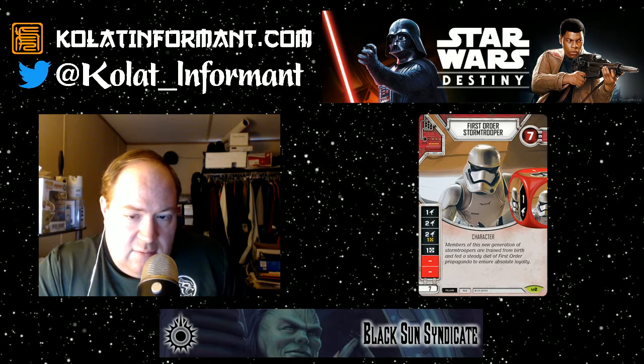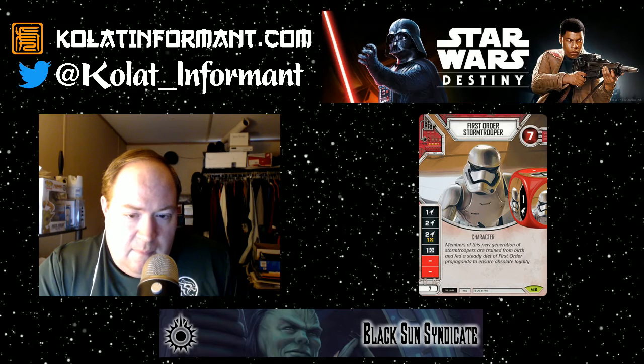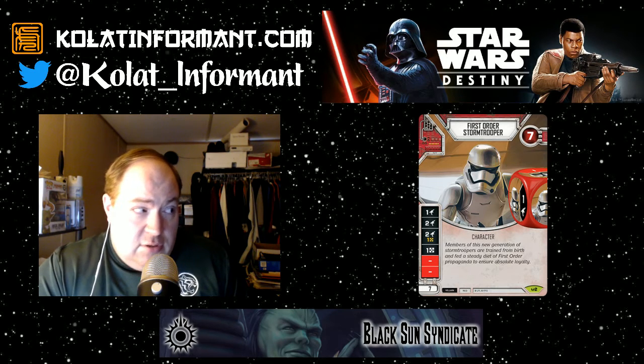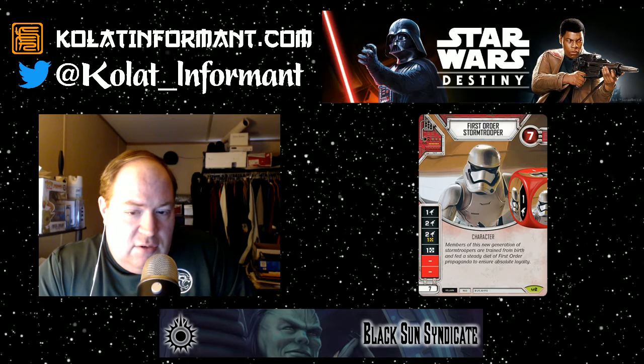He also has a resource. Typically if you're playing a deck with Phasma and two stormtroopers, you're wanting to hit the damage sides. There are going to be a lot of ways to manipulate dice and remove dice, so I'm not as worried about the double blank sides as some other players are. That's one of the things that makes Star Wars Destiny special — most dice games I've dealt with are very random, but in this game the randomness is there, you just have ways to deal with it so it doesn't feel like you're completely crippled.